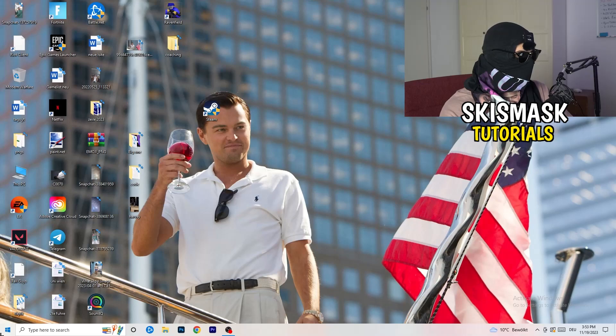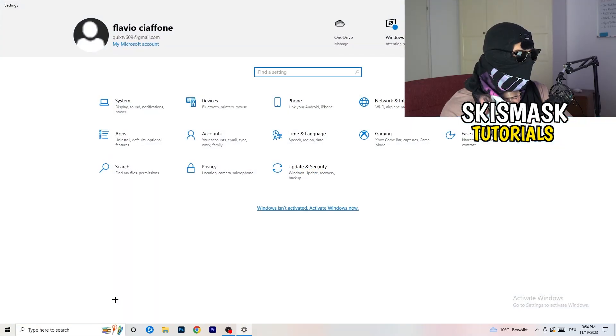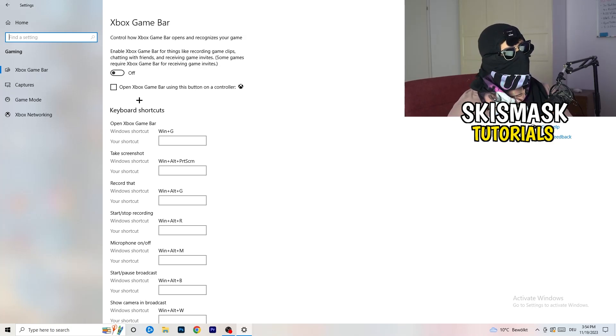Navigate to the bottom left corner and click the Windows symbol, or press the Windows key, to open Settings. Go to Gaming, and turn off the Xbox Game Bar. You don't want anything extra running in the background. On low-end PCs, Xbox Game Bar causes a lot of trouble with not-launching and other general issues.